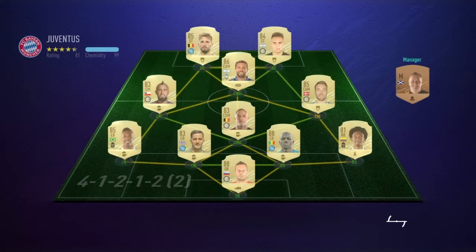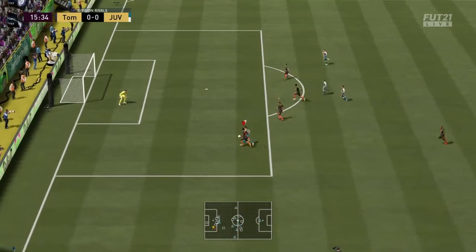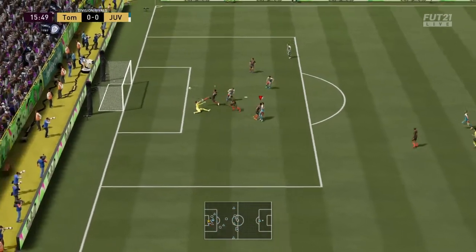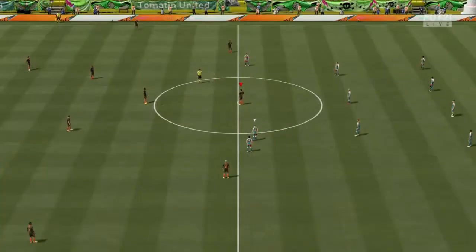Here we go, game number one of two. My opponent has a very solid Calcio A team with some very meta cards — Gomez, Mertens, they're both very good on this game. Koulibaly and Manalas: solid defensive partnership. And you can see he's got a good team by the fact that he goes 1-0 up in the 15th minute with a nice finesse from Lautaro Martinez, who's quite good this year.